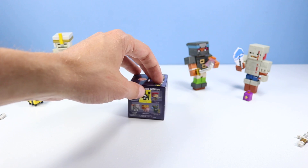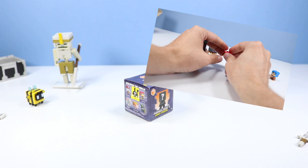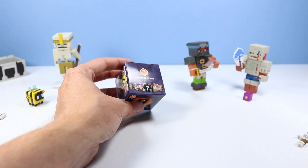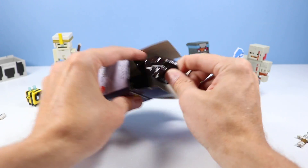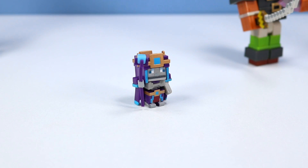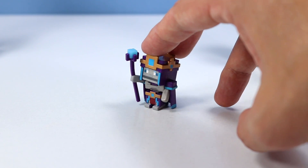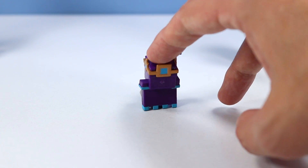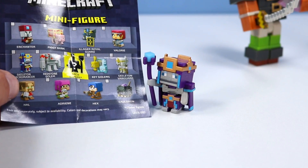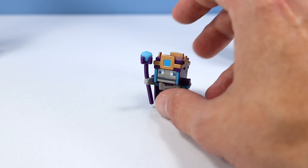Before we open another armor pack, let's try out another minifigure misfire. Last time we opened box H and found a Cluck Shroom from the previous series 19. Maybe in this box H we'll find something we're supposed to find. And something authentic - it's the Skeleton Necromancer! One of the coolest ones of the series, me thinks. Look at this dude - I love the purple helmet and cape, that is so cool looking. The Skeleton Necromancer, just like it is supposed to be in the collection. A little bit of the curse has been lifted.